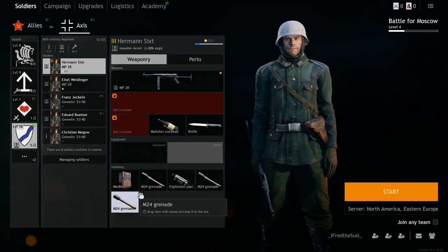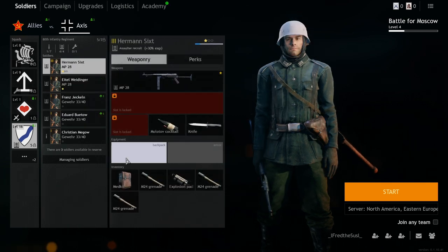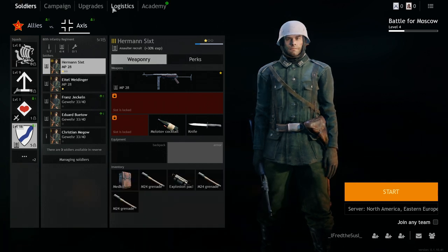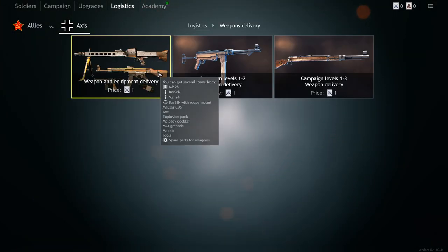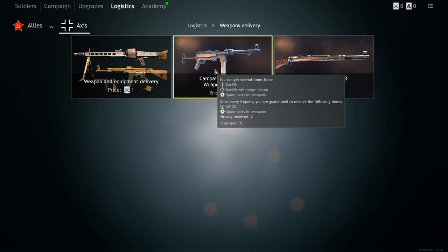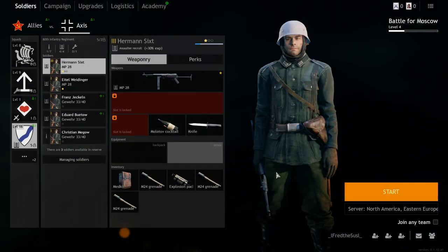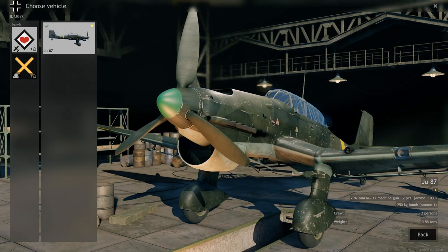Check this out — how many grenades I have. This guy doesn't have grenades, so I'll have to redistribute them. If you want to fill up all of your soldiers with grenades you're going to have to open lots of these crates, because that's the only crate you get grenades from. The weapon crates are just for weapon parts and weapons. That's how it works in Enlisted. If you have any questions, type in the comments — I'll try to answer. That's it for today, see you next time!